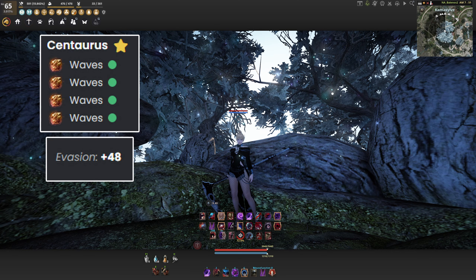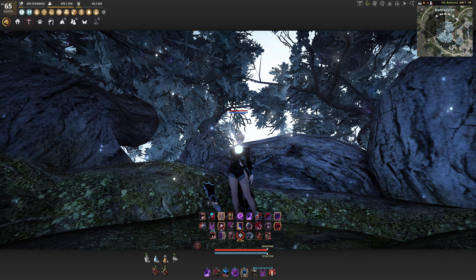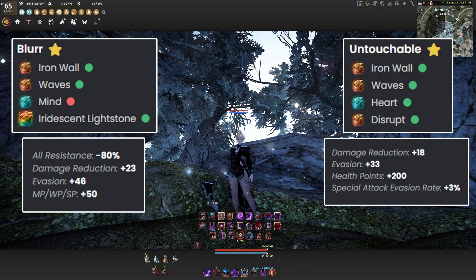For Evasion, Centaurus is great for beginners and helps you get a ton of evasion for a super cheap, affordable, and extremely efficient price. Continuing with Evasion, there are two really great options for defensive stats: Blur and Untouchable. I'd recommend veteran and confident Evasion Sorcs to run Blur since it increases your Evasion DR a lot more, but it also removes your resistances, meaning you basically can't ever stand up from a CC. Untouchable loses some Evasion that Blur has, but you gain Special Attack Evasion and 200 HP. They're both very solid, but it comes down to what you prefer and what fits you best.